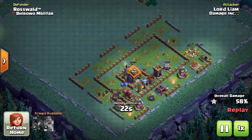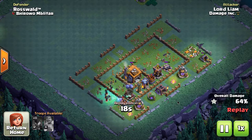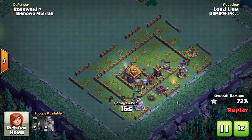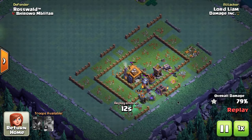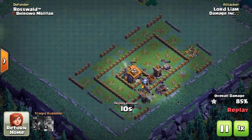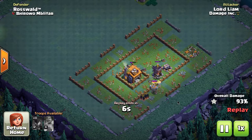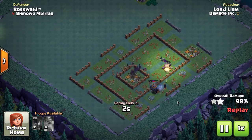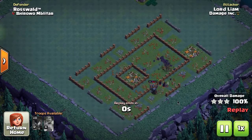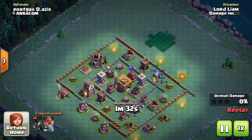I'm going to show you what happens when Easy copies Lord Liam and how well I do. I do pretty good in the Builder Base — can't break 3000 to save my life, but do pretty well with it overall.